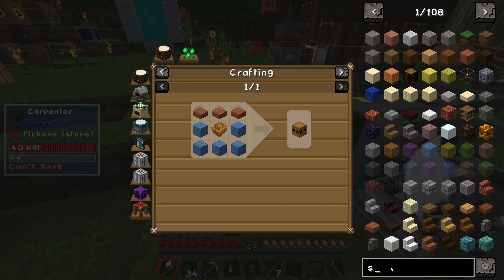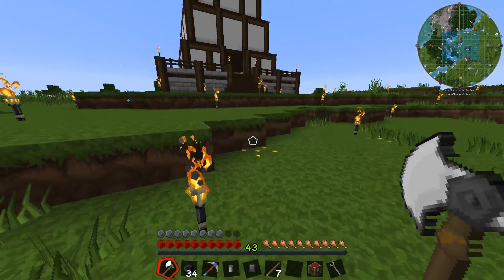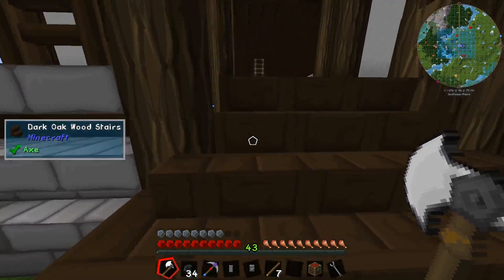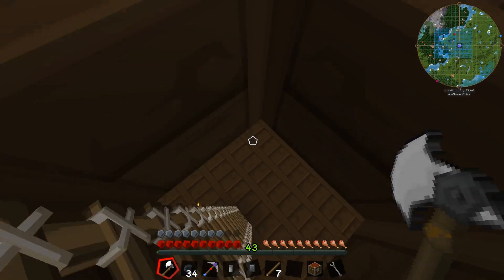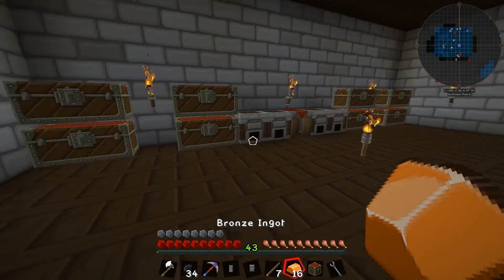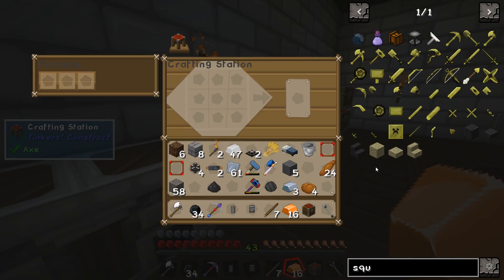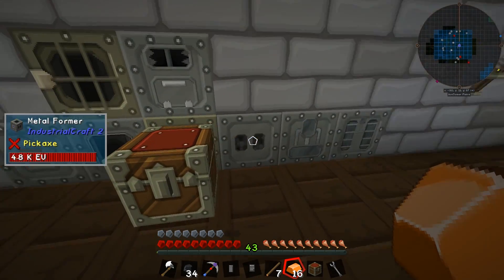We need seed oil, for seed oil we need the squeezer, and for the squeezer we need a sturdy casing. Okay, this is something we can do fairly easily — but not the bees. We have to do the bees, we have to balance the bees with the calculator mod. It's gonna take a while and it's gonna be as infuriating as all heck, but it has to be done.